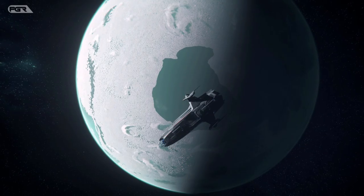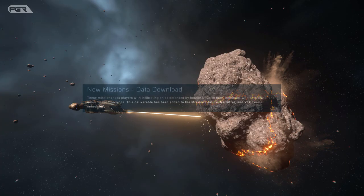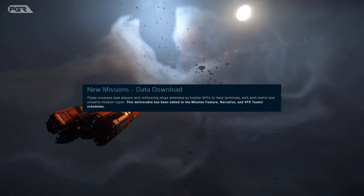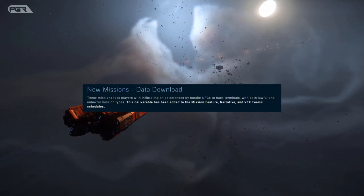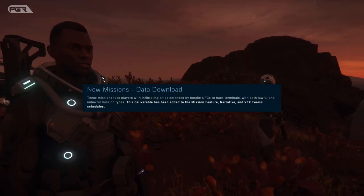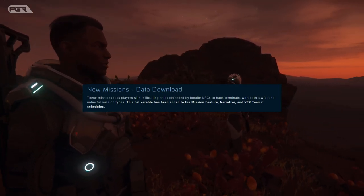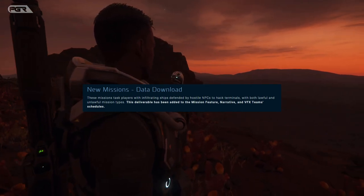Another new mission type that was added is Data Download. These missions task players with infiltrating ships defended by hostile NPCs to hack terminals, with both lawful and unlawful mission types. This deliverable has been added to the mission feature, narrative, and MB FX team schedules.